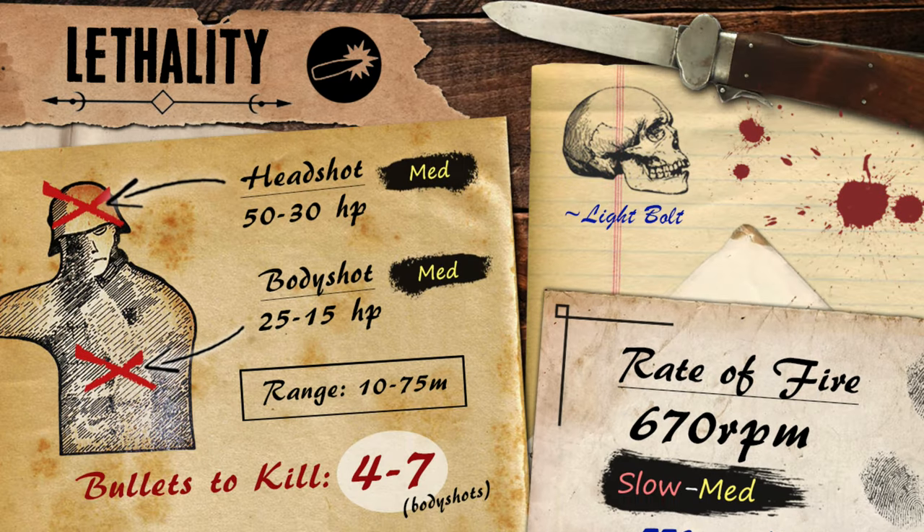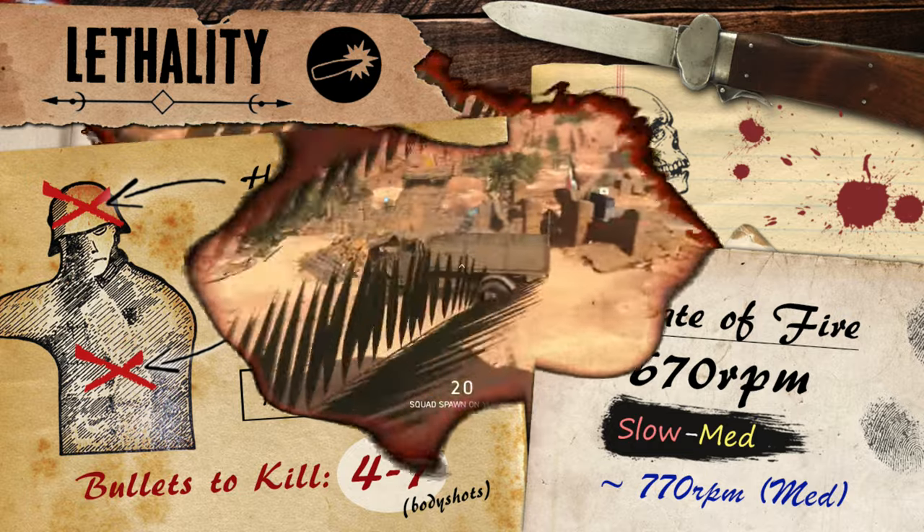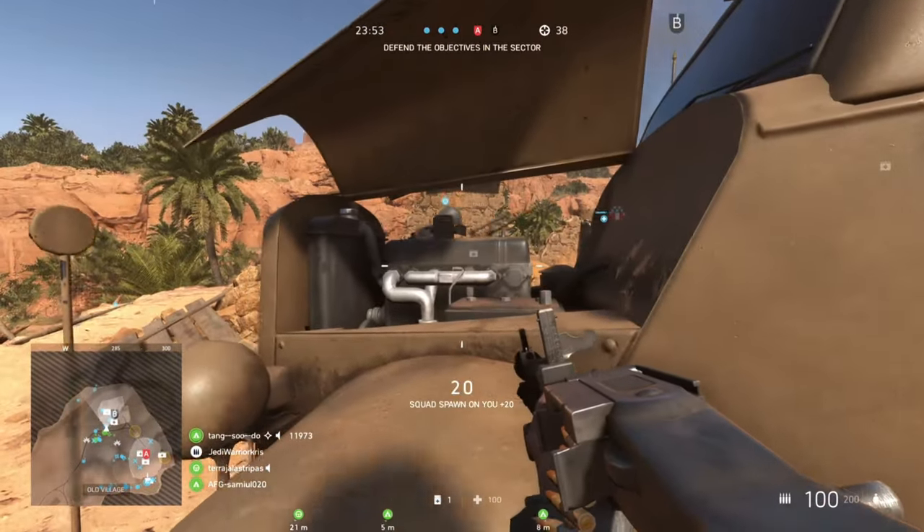Anyway, in Battlefield V, the MG34's got the standard MMG damage model, dealing a maximum damage of 25 up to the range of 10 meters, which then gradually slopes down over distance, stopping at 75 meters where it will deal the minimum damage of 15 from that point onwards. This translates to a 4-shot kill up close, though potentially a 7-shot kill beyond the distance of 50 meters, providing your targets have a full bar of health.